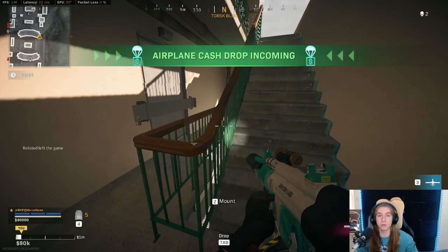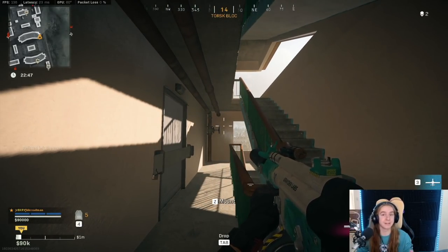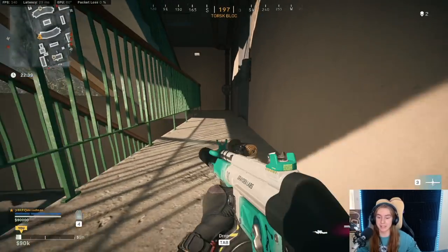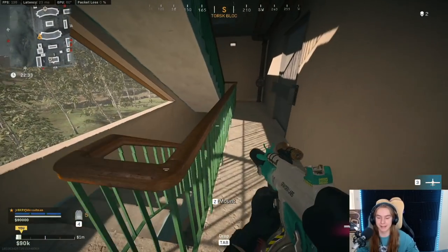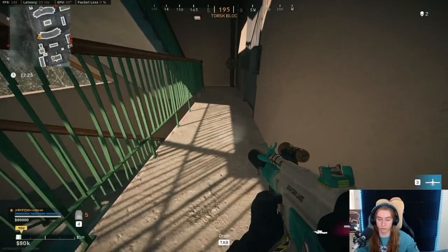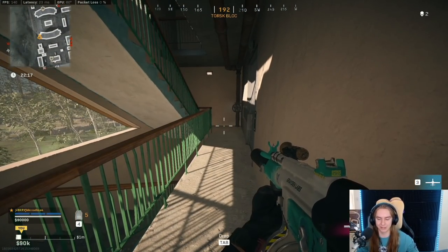When you hear multiple people coming up the stairs, you have to prioritize. When you down somebody you want to go for the finish, but sometimes that can get you killed. Generally if you're playing duos and your teammate takes out one and you take out one, everyone's doing their thing. Off angles like laying at the bottom work well, but the problem is when people are on autopilot they're going to be looking at the ground and not really backing up the stairs — because with tons of flights of stairs to cover, that would take too long. So if you choose that angle, you'll need to stand up before they even come up.